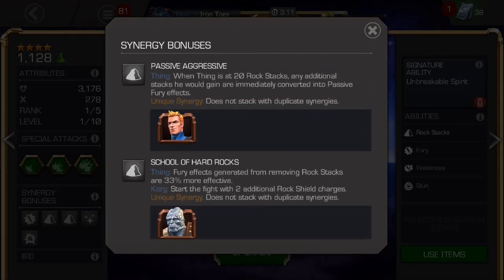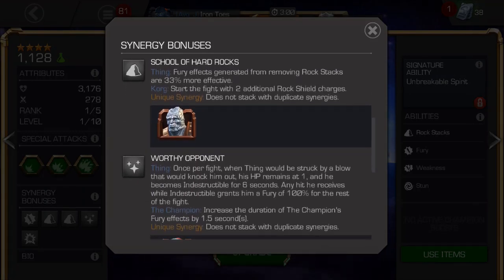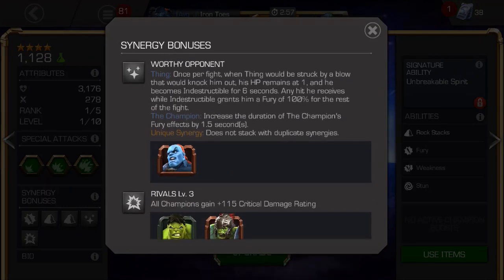That synergy will allow the Thing to convert rock stacks directly into furies. I can't show you that synergy because I don't have Human Torch, but if you have them, pair them up for sure. Otherwise, Korg helps furies become more potent, and if you have a four-star Thing, you can use that champion for a cheat death synergy.